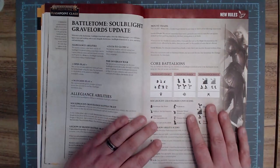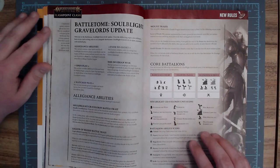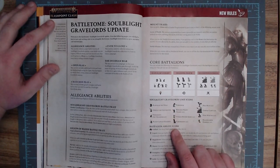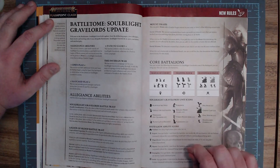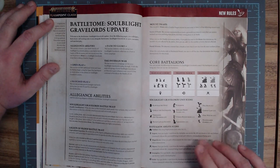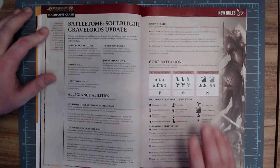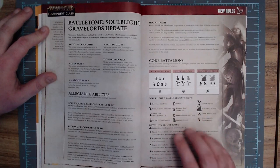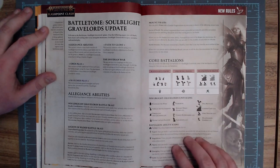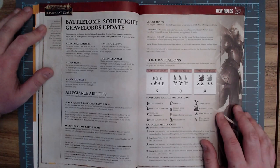As far as core battalions go, these can be used in matched play, open play, narrative play — whatever you want. The first one is Rajikar's Court, which used to be a narrative battalion featuring all the characters from Warhammer Quest: Cursed City. All the named characters from there can now be put into one faction, which is a nice thing. You can have a narrative battalion centered around them and it'll get you an extra enhancement. It's not amazing, but it's cool.